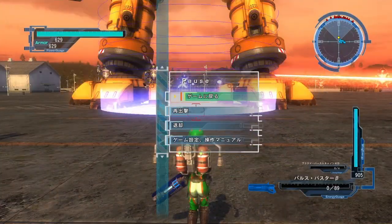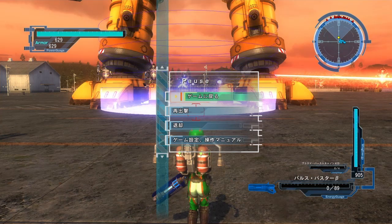Hey guys, Nova Joe here. Today I wanted to make a video showing you the controls for the Barga. The Barga is the equivalent of EDF 4.1's Balam, and if you remember, the Balam was very limited on what it could do — it could stomp, it could punch, and it had like one combo. Well in EDF 5, the Barga has a whole slew of combos and special moves that it can pull off.